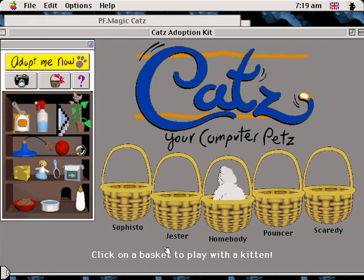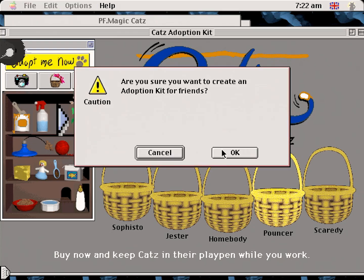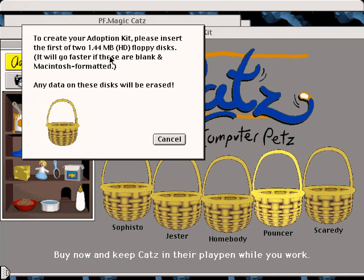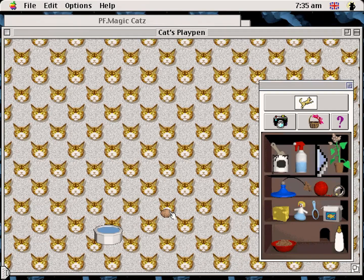The five options will poke their heads out of the baskets and make unconvincing cat noises. Goodness knows how these were brought into existence — perhaps they've been compressed to unrecognisability, or maybe the sound engineer didn't actually have any cats on hand. An interesting feature is the ability to copy a limited version of the adoption kit to two floppy disks — essentially the same demo version found on magazine cover disks. These could be circulated to friends, with the ultimate objective being to encourage them to buy a copy themselves. It's a clever sneakerware distribution method, utterly indicative of its time.